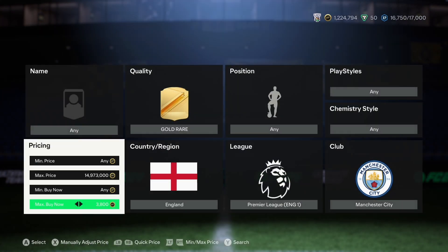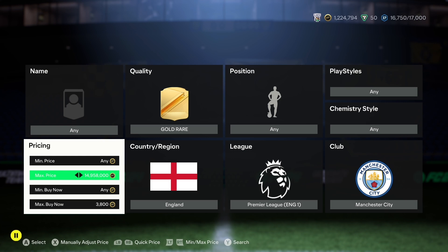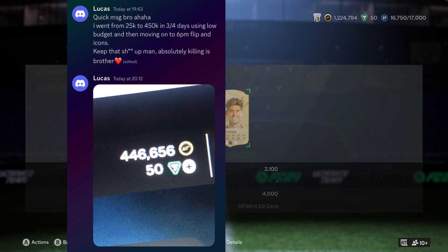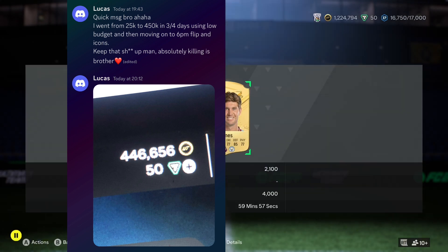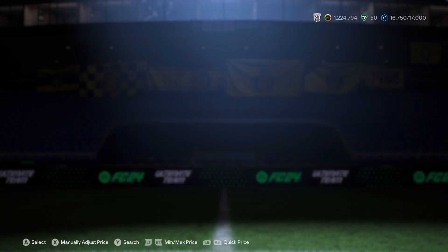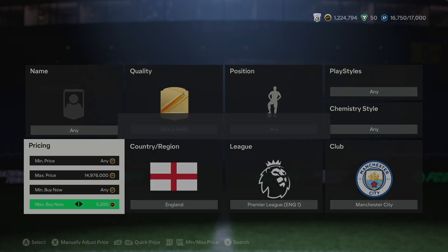With content being dead today, I suggested a couple of things in my Discord: fodder and low-budget trading methods. As an example, someone went from 25k to around 450k in just three days using low-budget and medium-budget strategies before moving into icons and heroes.